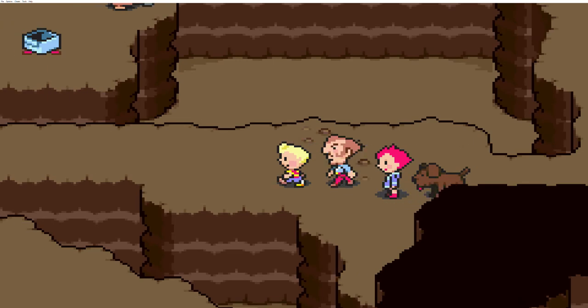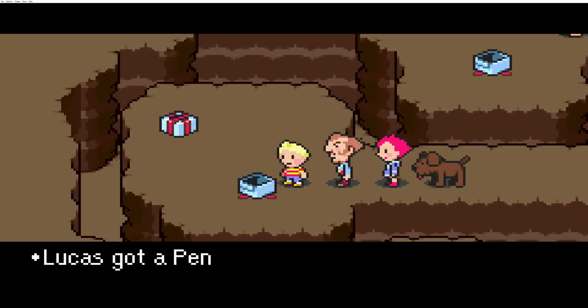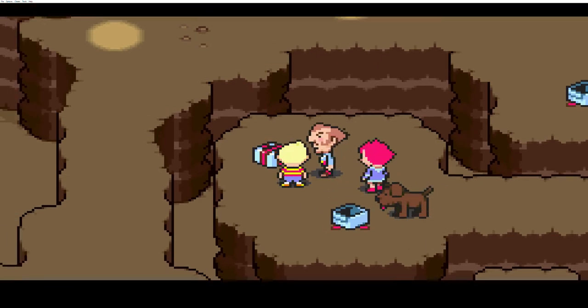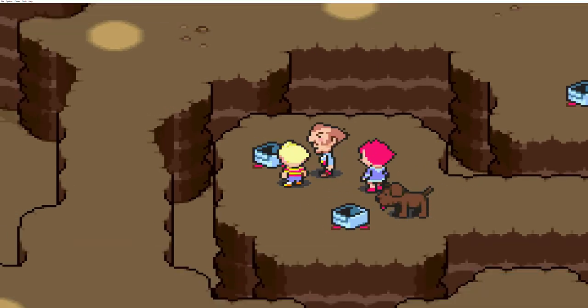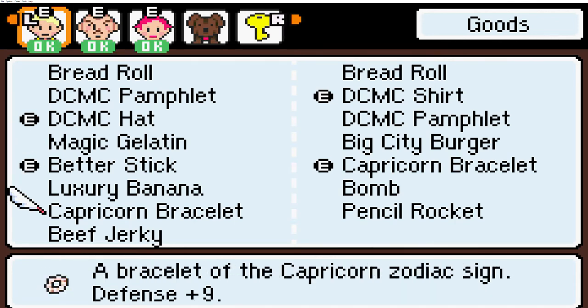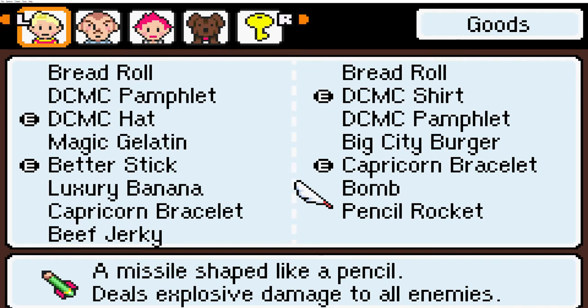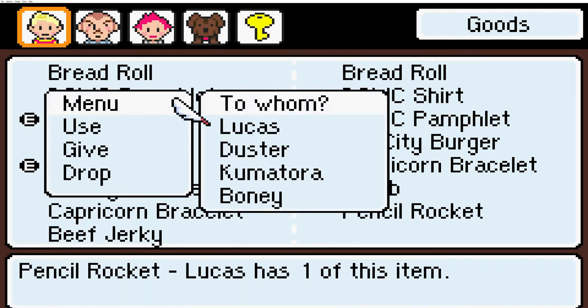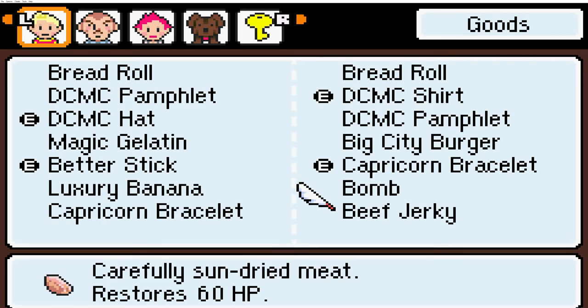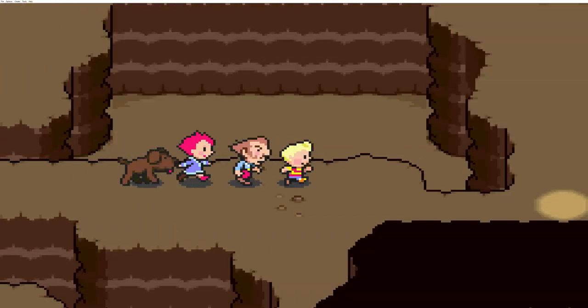Let's go over this way here. Pencil rocket and a beef truckie. Inventory's starting to become a bit of an issue, but go ahead and give that to Boney. Think at the next item deposit we might clean up our inventory a little bit. That's really the only items I'm interested in here.